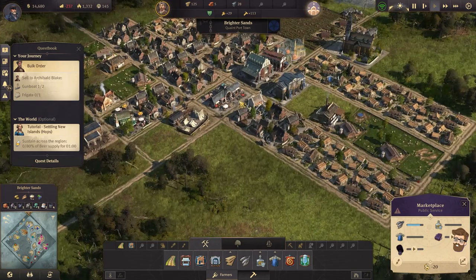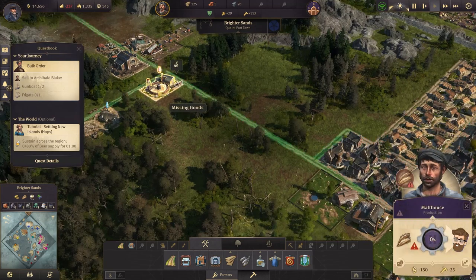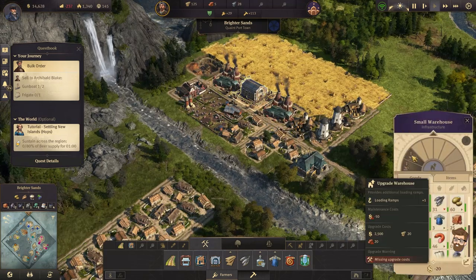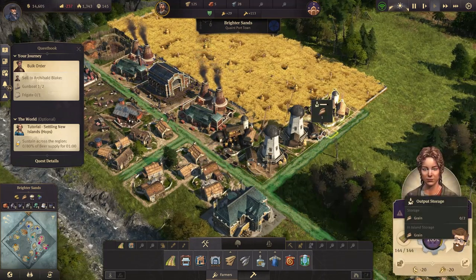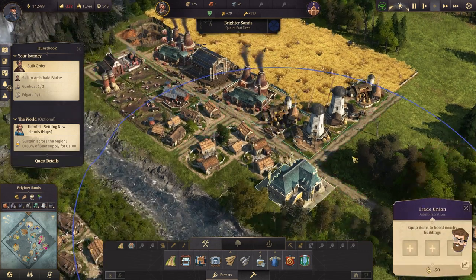Back to Brighter Sands. We have plenty of stuff going on over here. We can actually build that — we've run out of gubbins. I haven't heard the name gubbins in a while. But actually, we need this upgraded. So, how's our grain doing here?